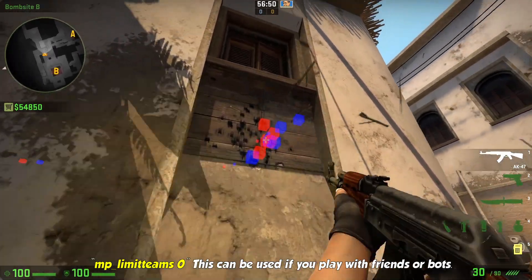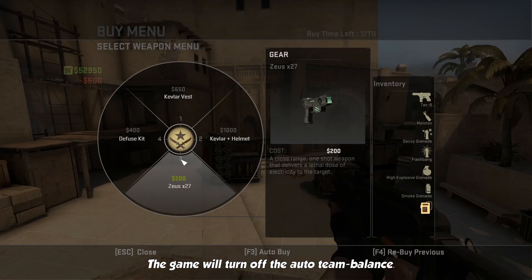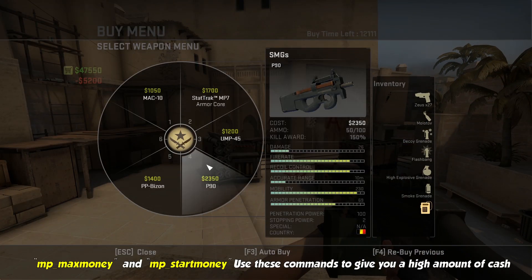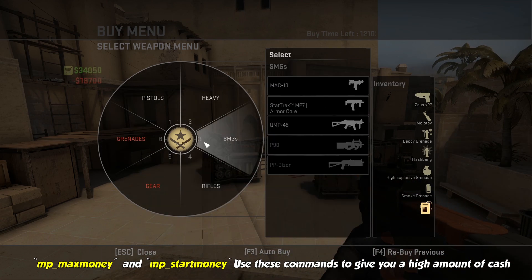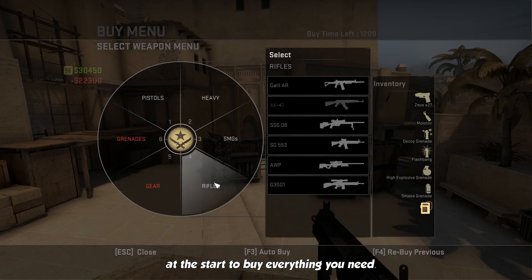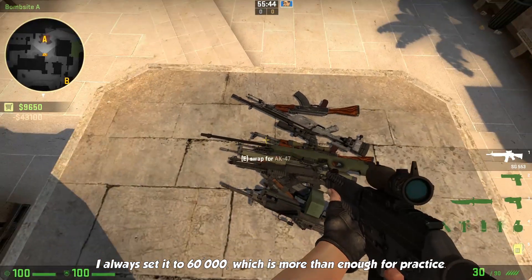mp_limitteams 0 can be used if you play with friends or bots — the game will turn off the auto team balance. mp_maxmoney and mp_startmoney let you give yourself a high amount of cash at the start to buy everything you need. I already set it to 60,000, which is more than enough for practice.